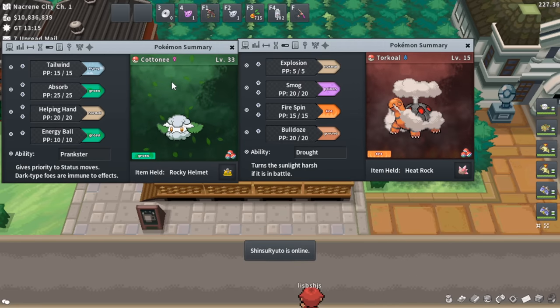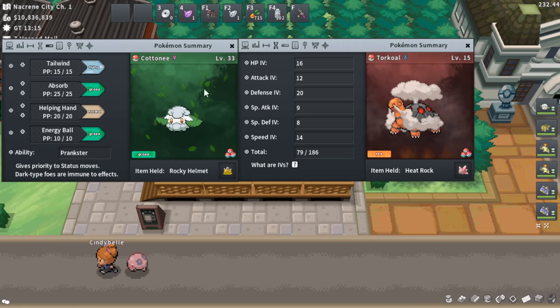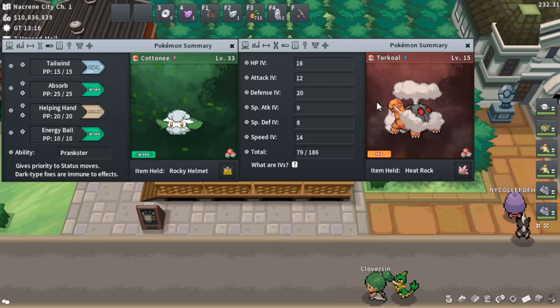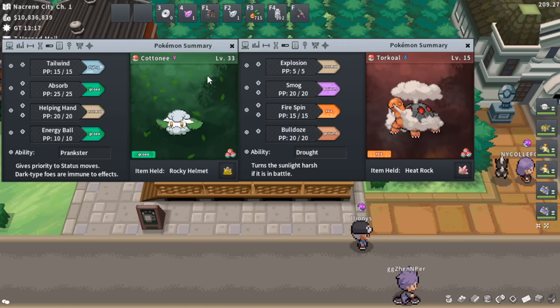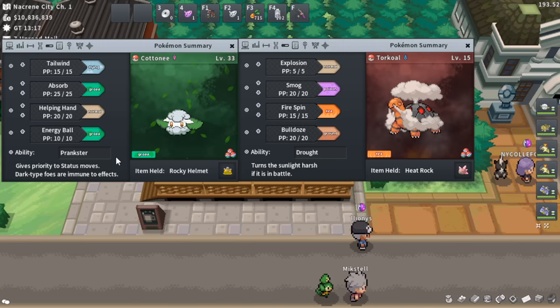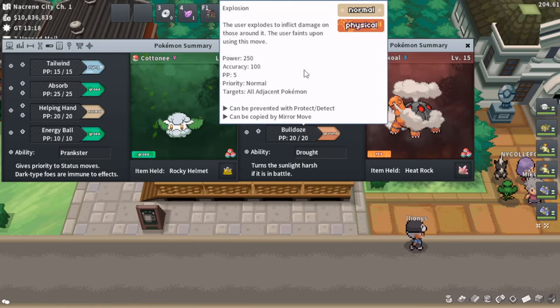To cover what you'll need on Cottonee and Torkoal, you want low IVs and low level. I kept this Cottonee at level 33 as an example — this is when I'd try to re-breed it to a lower level. You want these as low level as possible, but sometimes they might live during a gym run and gain XP. If that happens, I recommend grabbing a Ditto or a Pokémon that can breed with them and re-breeding, hoping to get that ability. IVs don't matter.